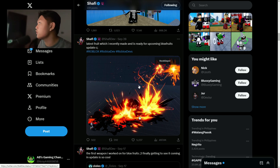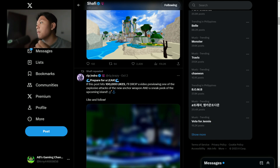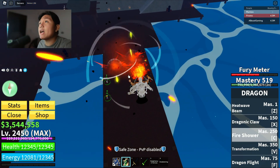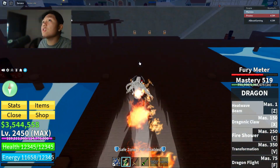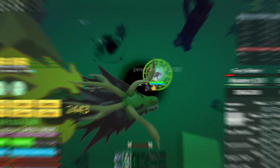I feel like they will sort of buff Dragon, but most of what they're going to be doing with Dragon is an effects change. They aren't really going to change the way its abilities work, but instead they're going to change how the abilities look. For example, if I use my Dragon — like Fire Shower — you can see that Fire Shower looks kind of mid in comparison to what we have in the sneak peek. Basically, they're going to change how the abilities look while keeping them the same, because honestly Dragon doesn't really need a buff. Dragon is already very OP, so Dragon doesn't need a buff.